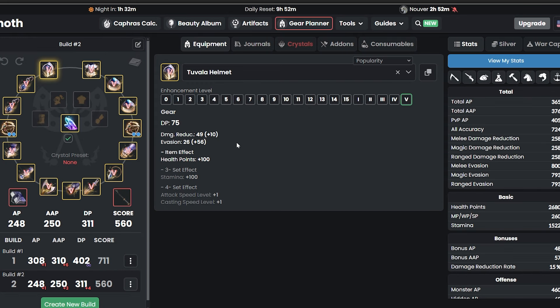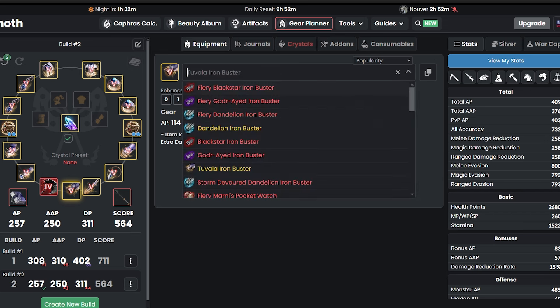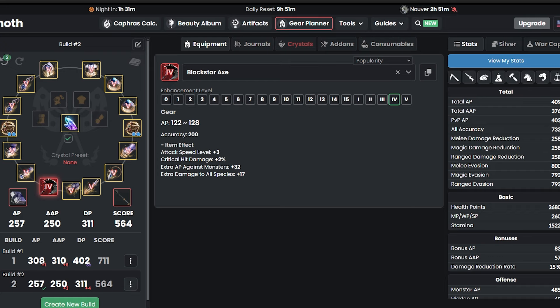Coming back to my gears now, let's talk about some free stuff. First of all, if you get up to level 61, then you can get a guaranteed Tet Blackstar weapon. If you are a Succession main, I would get the Blackstar Tet on the main weapon. If you are Awakening, I'd recommend the Awakening Blackstar. For this scenario, I'm playing Succession Berserker, so I'm just going to get a Tet Blackstar for free. If you're not sure how to get to level 61 fast, there's a method I made on YouTube — it only takes two hours to get power leveled. Highly recommend it; just click the top right link.